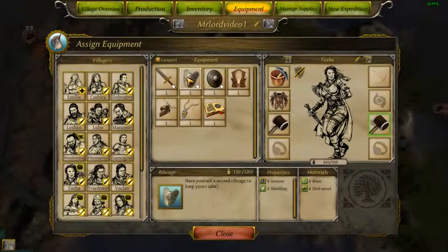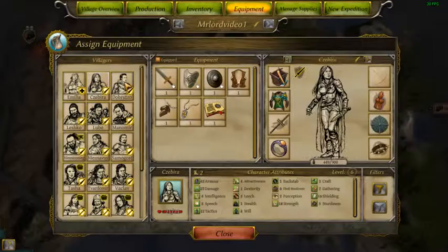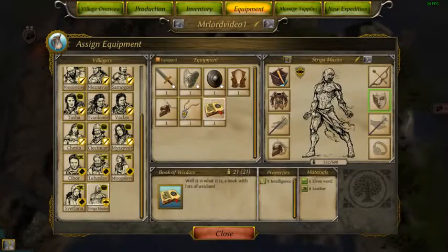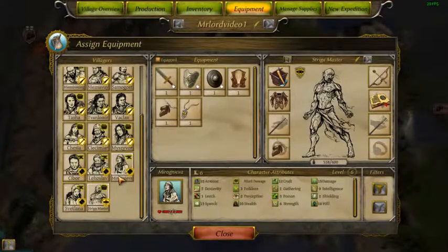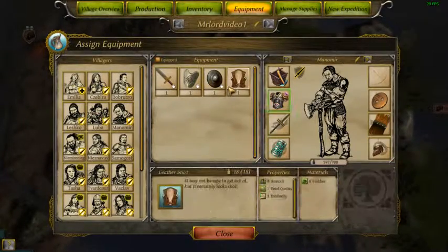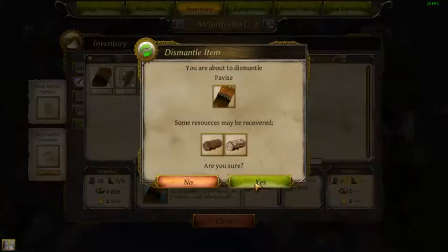You can have that. Your hammer is probably the best bet there. Who needs intelligence? You don't need a shielding mask but she could use one. Give him some more gathering gear. That should be everything - we shouldn't need anything else there.